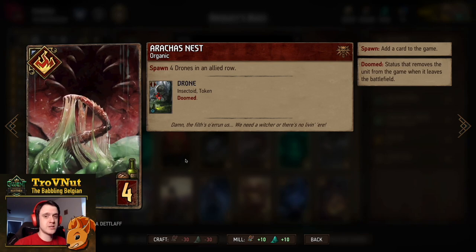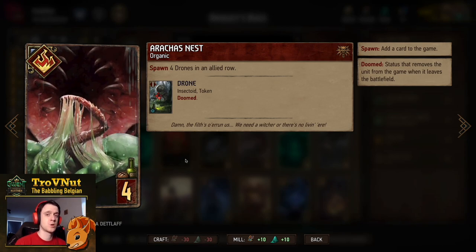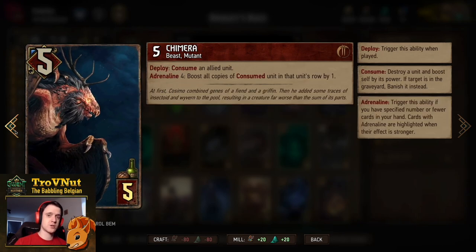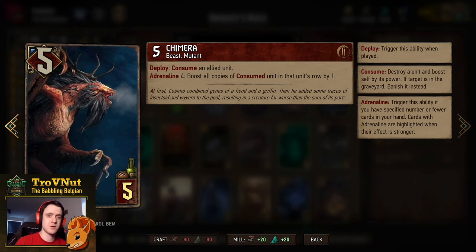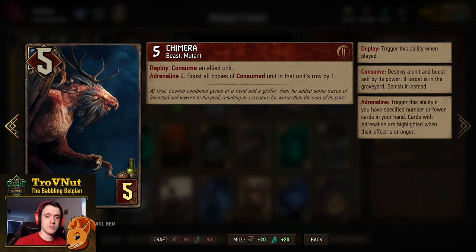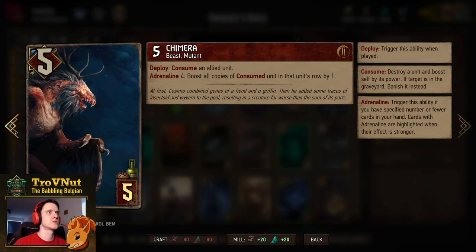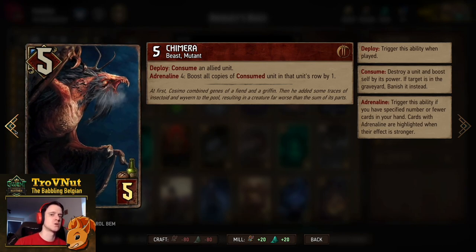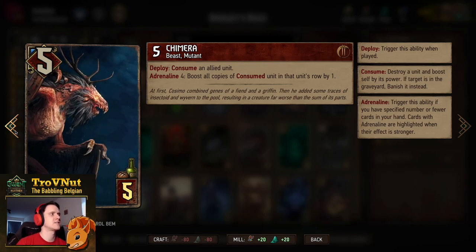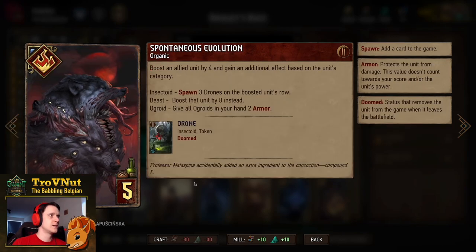We get an extra drone because Natural Selection is an organic card, making it basic removal for us. Then Arakas Nest is perfect for generating a large number of drones — also an organic card. We spawn 4 drones on an allied row and get a 5th because of our leader ability. Chimera helps limit our swarm so we don't over-swarm, while also boosting what we already have: 5 power for 5 provisions. On deploy you consume an allied unit, and if you're at Adrenaline 4, you boost all copies of the consumed unit — so we aim for drones, netting around 10 to 13 points maximum.